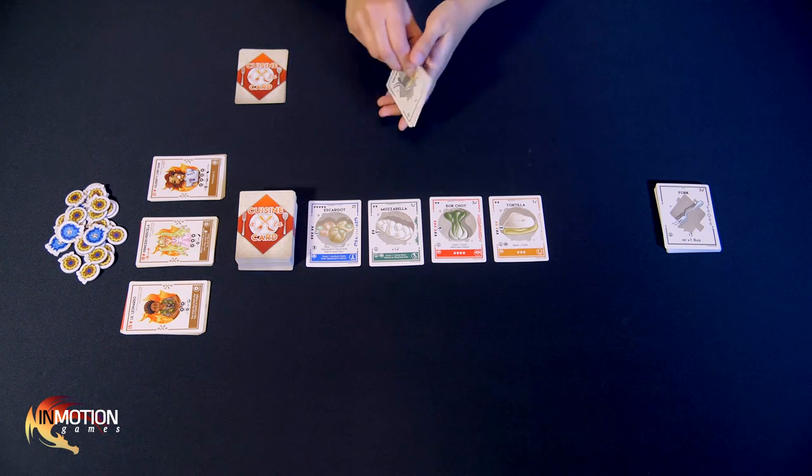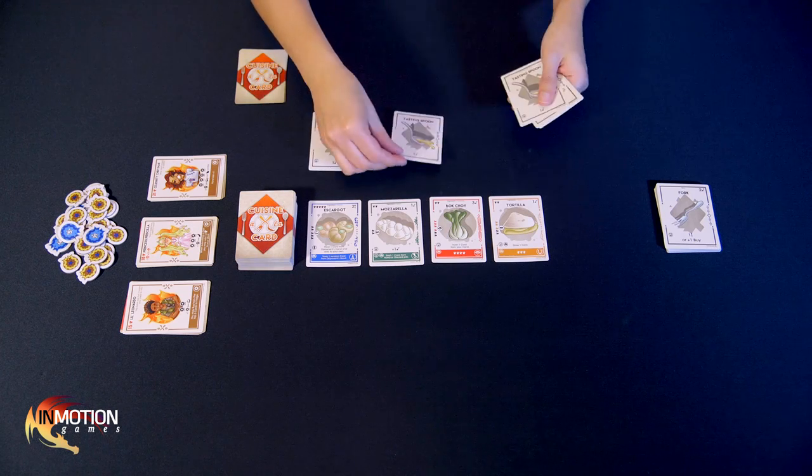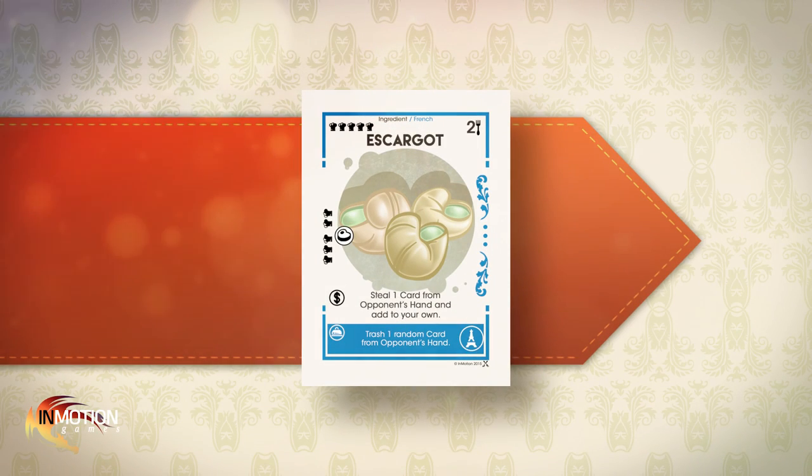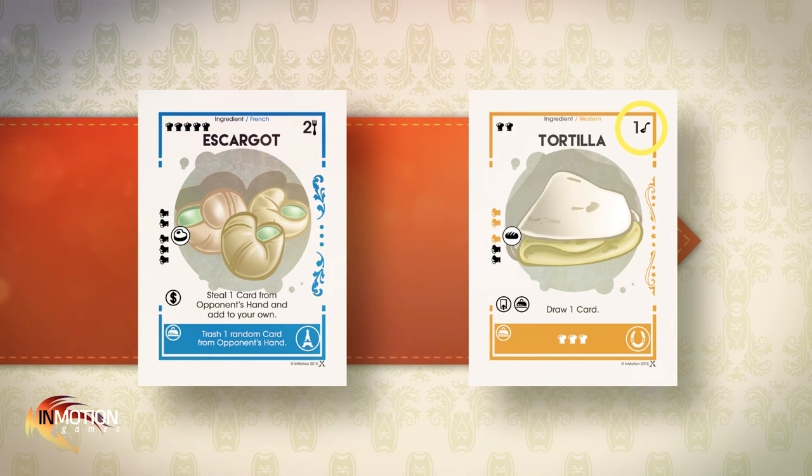Normally players play with their hands kept hidden, but I'm going to lay my hand out so you can see what I'm doing. I have a handful of tasting spoons, which means I can buy almost anything I want. Before I do, let's take a closer look at the ingredients on offer. Each ingredient card has its cost listed in the upper right corner. Most ingredients cost spoons, but some can only be purchased with forks. As a rule, if your starting marketplace has more than one fork-cost ingredient, you may shuffle the marketplace back into the pantry and redraw.